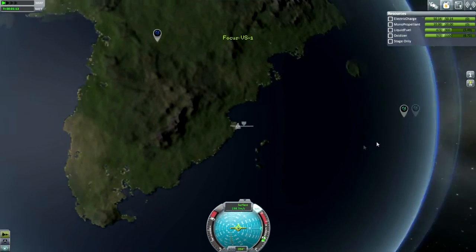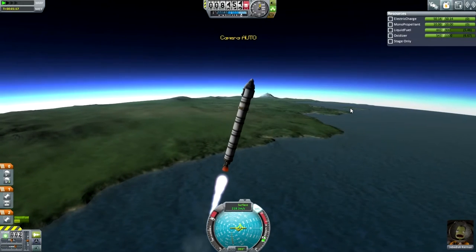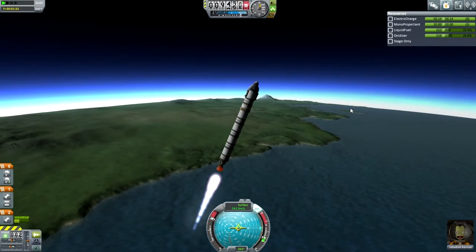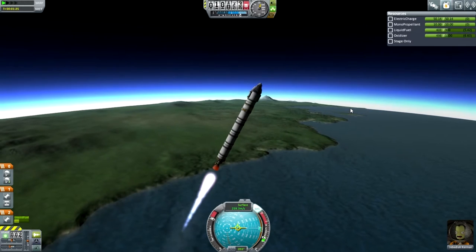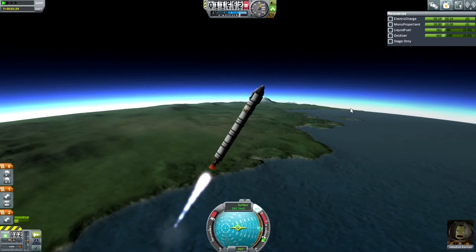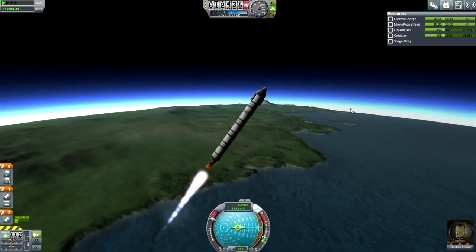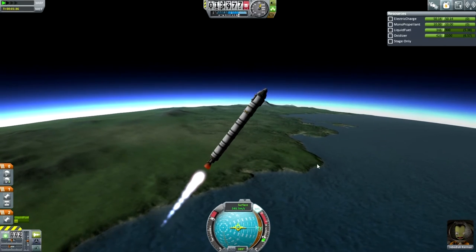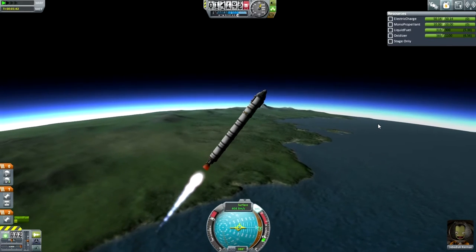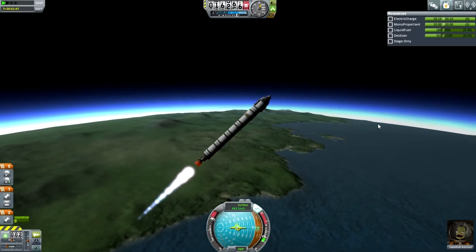For a suborbital trajectory, we can probably start turning now. The key thing is to not deviate too much from your prograde vector — that would not be efficient. You want a parabolic arc, and just keeping at the bottom end of the prograde vector will be sufficient. We need to get right around that survey location and be at a sufficient height — let's say above 20 kilometers.